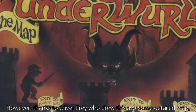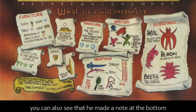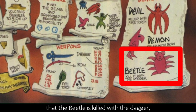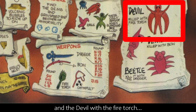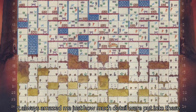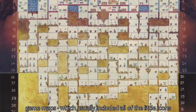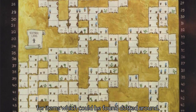However, thanks to Oliver Frey, who drew this awesome detailed map, you can also see that he made a note at the bottom: the beetle is killed with the dagger, a demon with the bow, and the devil with a fire torch. It always amazed me just how much detail was put into these game maps, which usually included all of the little icons for items which could be found dotted around. Amazing.